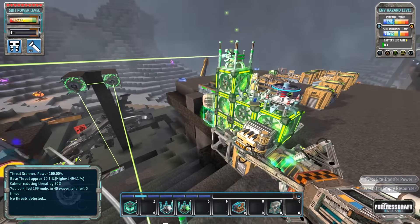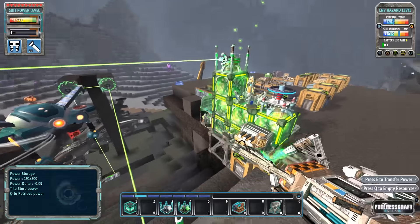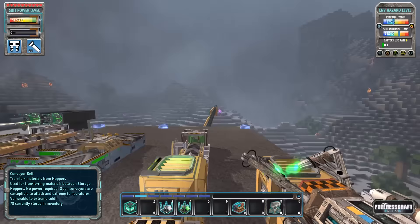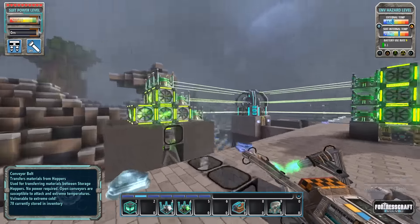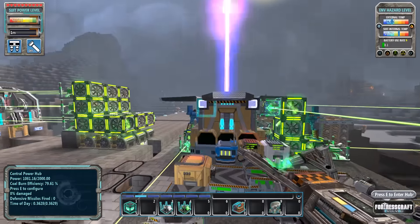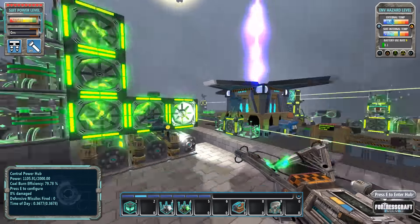We were getting attacked non-stop - our threat was around five to six hundred percent, pretty high. I took down some of the threat reducers because it's been fine - every once in a while I have to reposition a turret or help out because we start to run out of power. The turrets fire so non-stop that they drain out, and the critters start to shoot at the central power hub, so things get a little hairy. I haven't lost a CPH yet, but it could potentially happen.